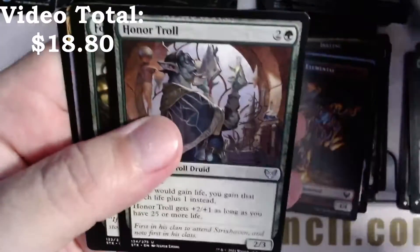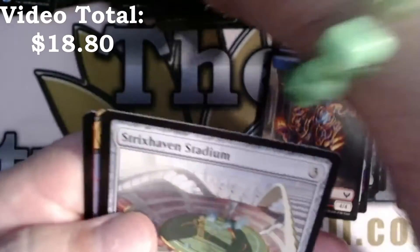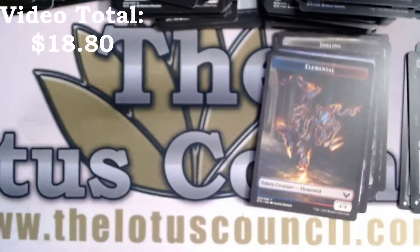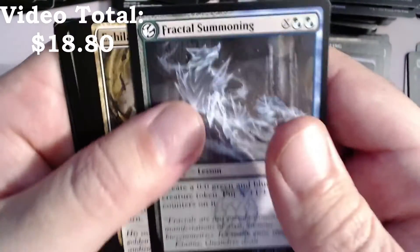Honor Troll, Fortifying Draught, Strixhaven Stadium, Eliminate, and a foil Twin-Scroll Shaman with garbage card.